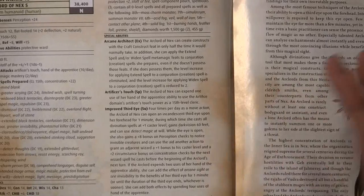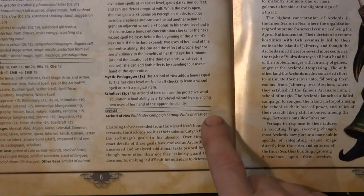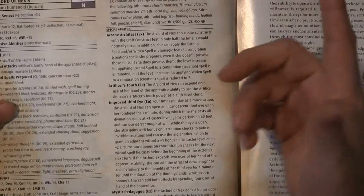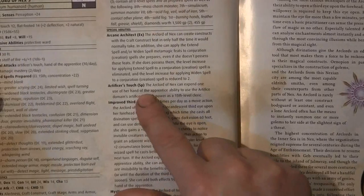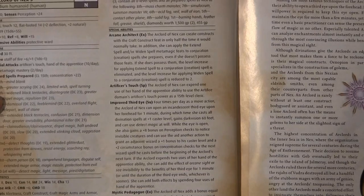Some of the things I thought were unique and cool about this is that this book lists the sources where you can find the concept behind the character classes. For example, Arc Lord of Nex is Pathfinder Campaign Setting: Paths of Prestige, page 6. The Arc Lord of Nex has a spell-like ability — she can expend one use of her Hand of the Apprentice ability to use Artifice Domain's Touch Power as a 15th level cleric.